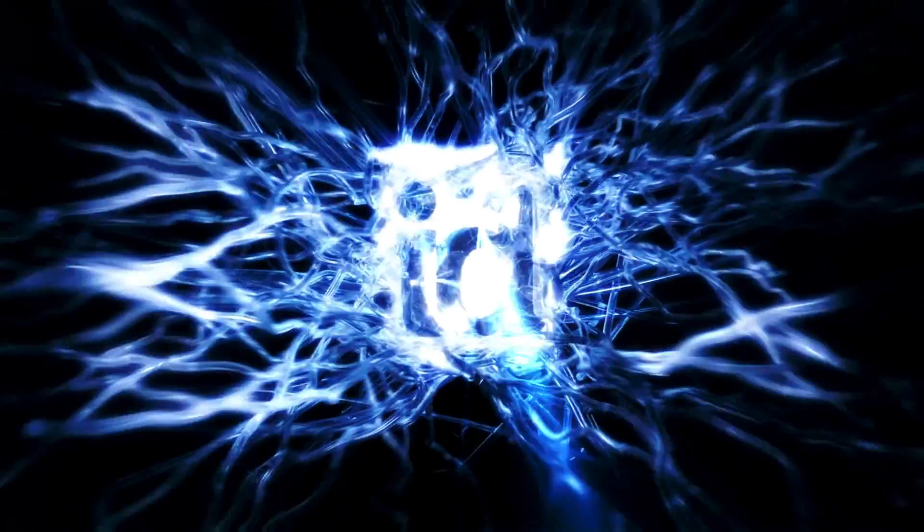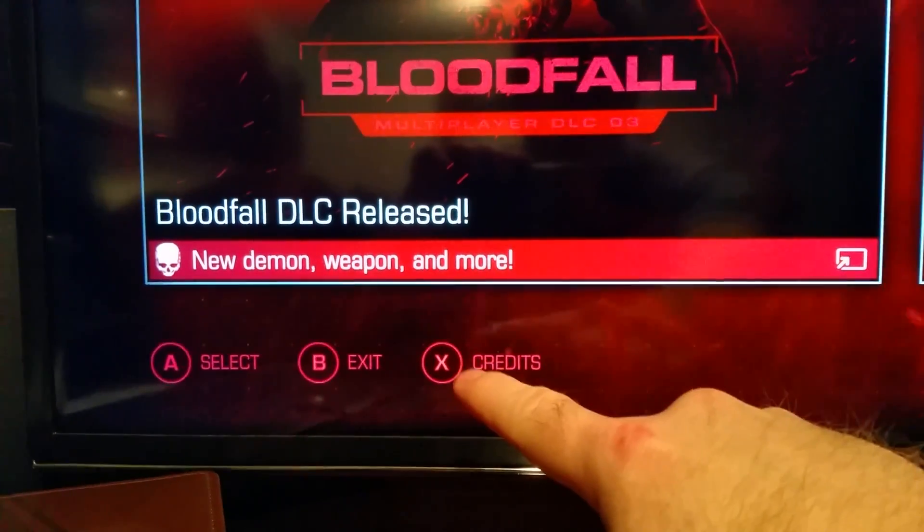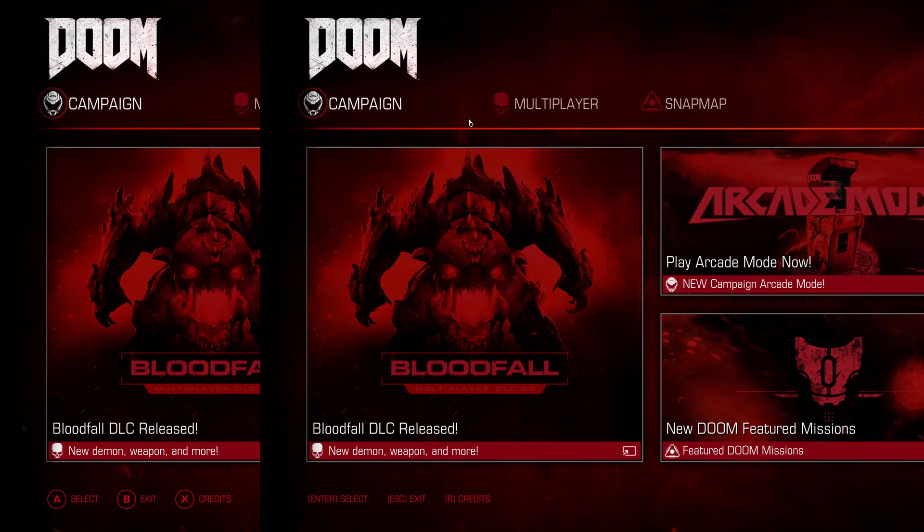I don't know why you have to hide the controller. I looked it up on the internet and that's the solution I found. Immediately in the lower left corner you can see the select, exit, and credit buttons have changed from the keyboard variant to the controller variant.